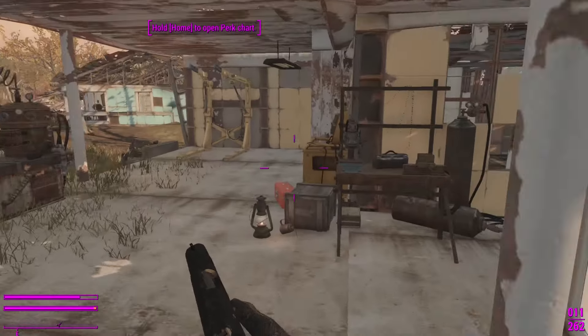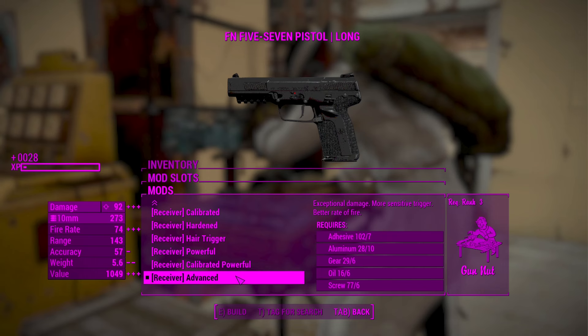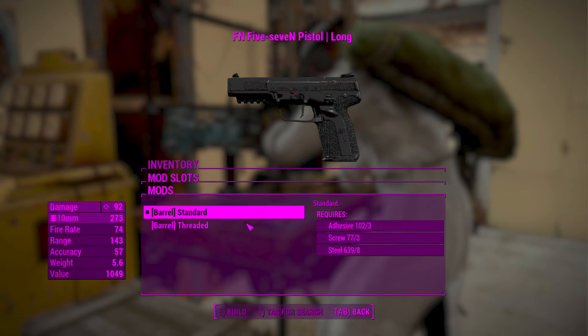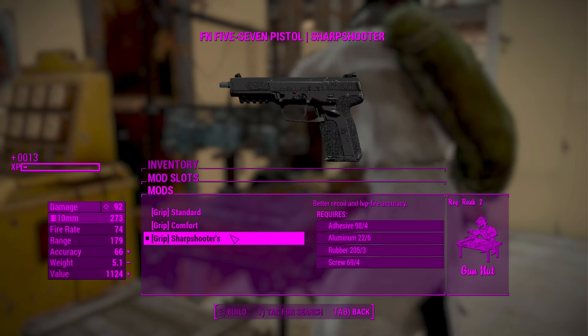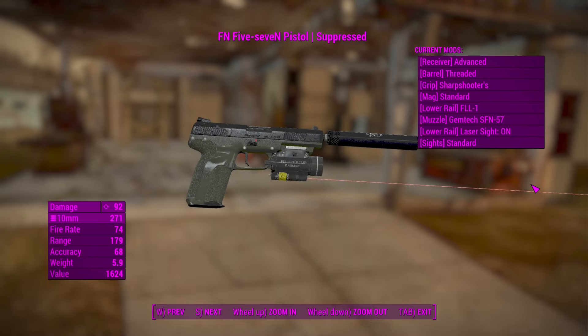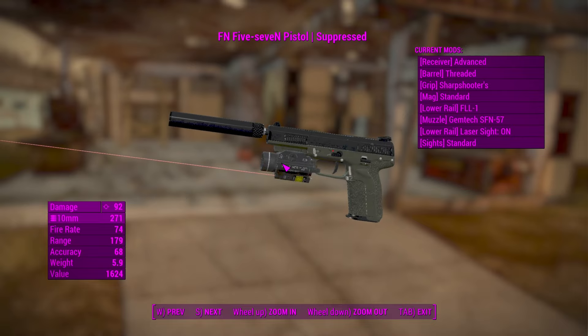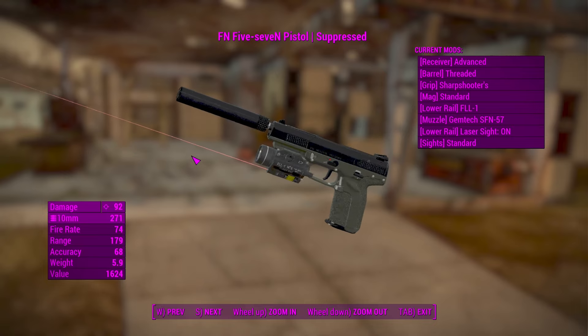That is the weapon without mods. As you can see, it is fully customizable, so you can add a bunch of different mods to this gun. I'm going to go ahead and fully mod this out and then test it out on some enemies. This is how I've modded it currently — it's quite decked out and very nice looking. Let's go test this weapon out on some enemies in the wasteland.